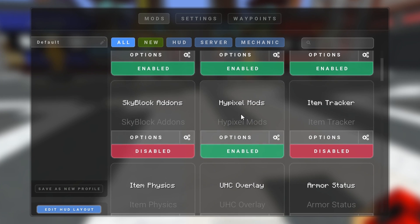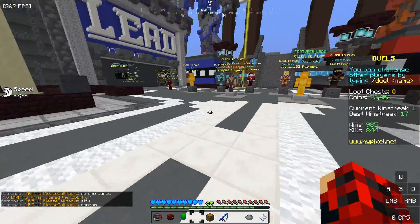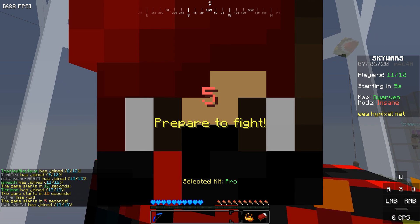After you set up all of your mods and choose them, take around 15 minutes to customize them to your liking. After that, let's watch a couple of games. So just for the fun of it, let's roll a little B-roll clip of us playing Skywars, shall we?